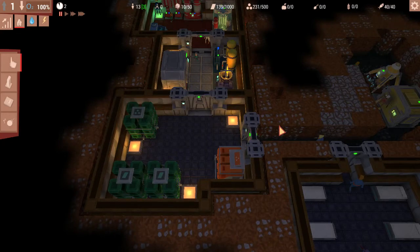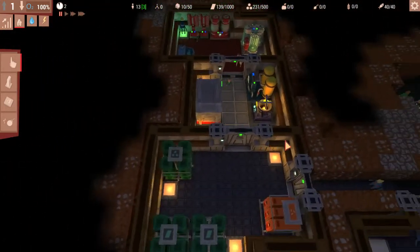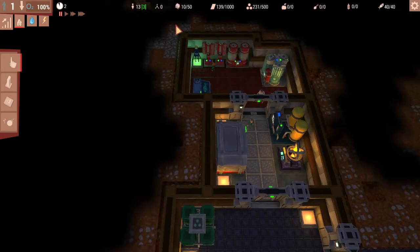Hello and welcome back to a new episode of Life in Bunker. This is episode 2, and today we're going to work on trying to get some food production. We need a kitchen as well so people can eat, and I need to see what our levels are like for O2 and stuff.